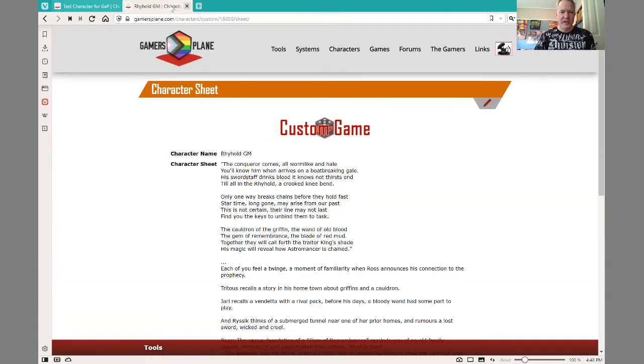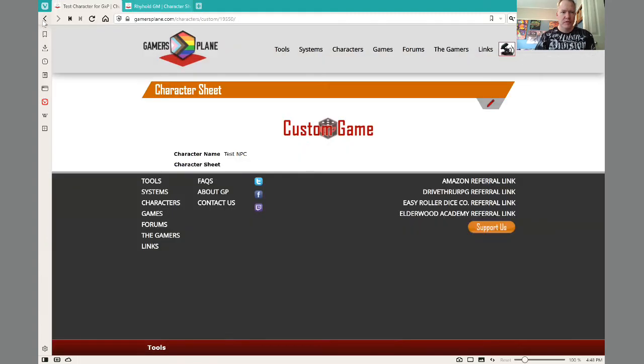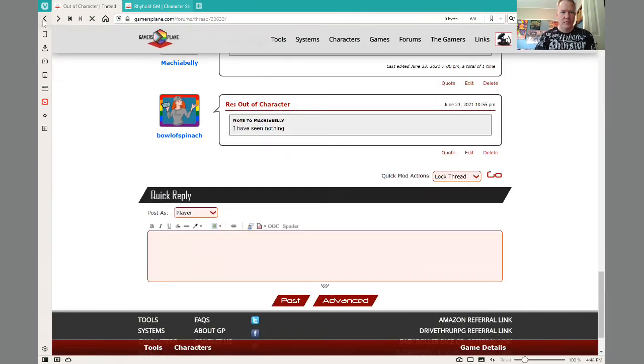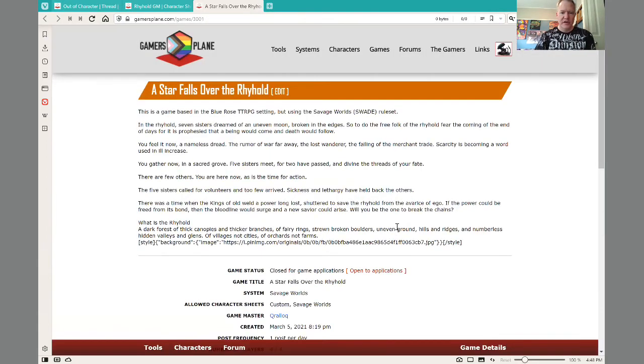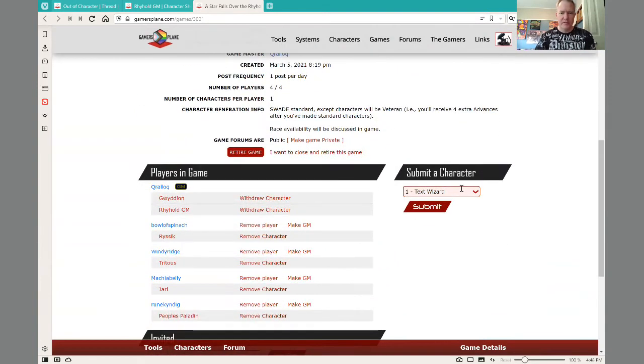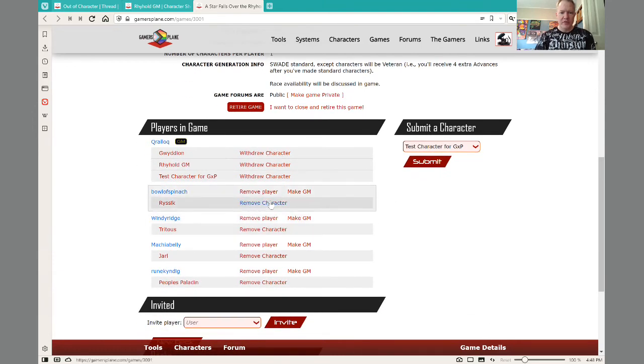Now, if I go to the game — I go to the game details. Here I can submit a character to the game. Because I'm a GM, this will be easy. If you're not the GM, then submitting a character to the game does require the GM to approve the character, and so it would show up here as 'approve character.' But since I'm a GM, it's automatically approved.